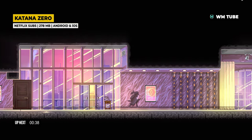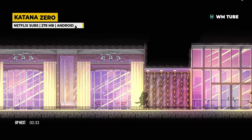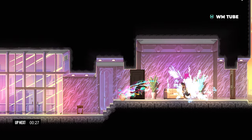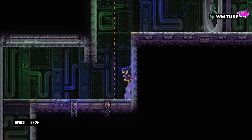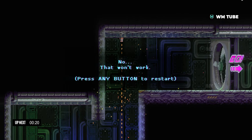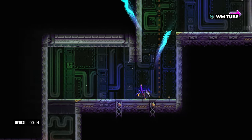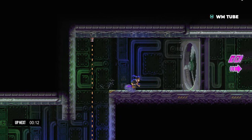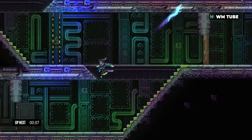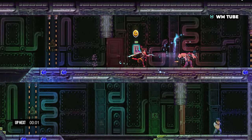This is a Neo-Noir action platformer with a focus on strategic combat. Players take on the role of Subject Zero, a katana-wielding amnesiac assassin, navigating a dystopian metropolis. Contracts fuel the narrative as Subject Zero unravels his forgotten past. The core gameplay loop emphasizes precision and mastery — one hit results in instant death, requiring players to utilize Subject Zero's time manipulation abilities for tactical execution. This approach to combat, coupled with the game's stylish visuals and cryptic narrative, has garnered praise for its unique blend of action and intrigue.